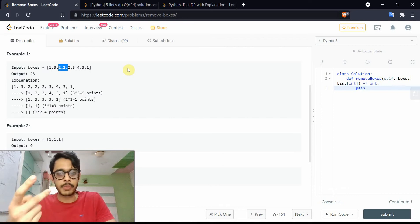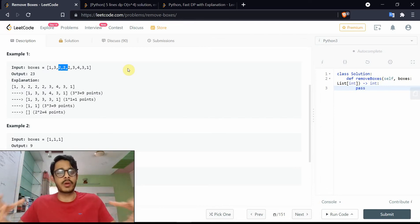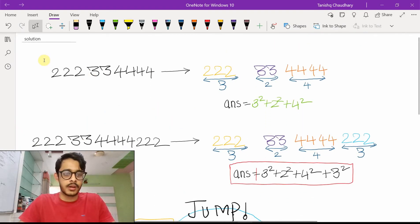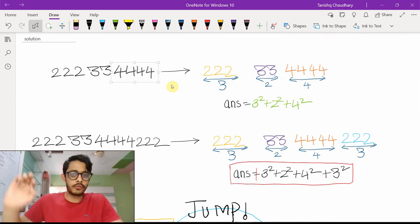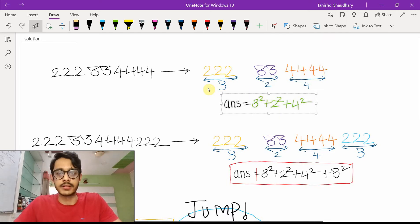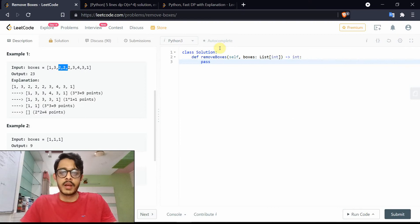So the two key points are: recursion, and greedily selecting the longest continuous sequence. As a visual example, take three twos, two threes, and four fours. The twos have a length of three — keep three in mind, send the rest recursively. Then look at the two threes, pair them, and whatever remains send on. The current score adds two-squared, three-squared, and then for the four fours you add four-squared. Simple and clean.